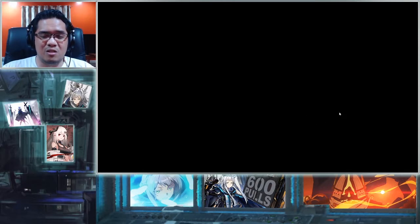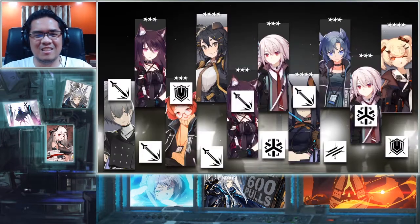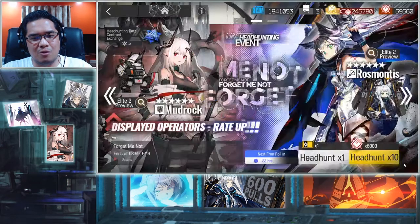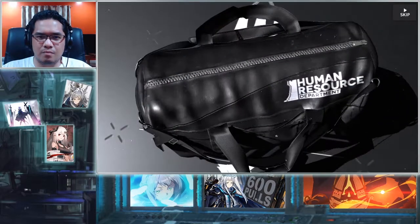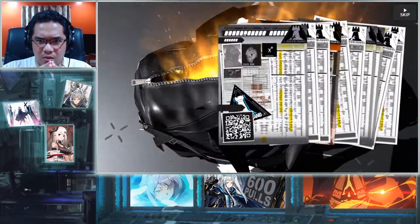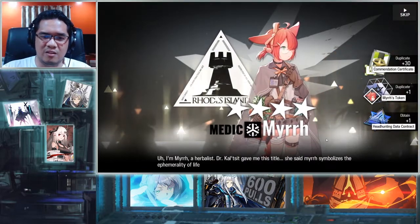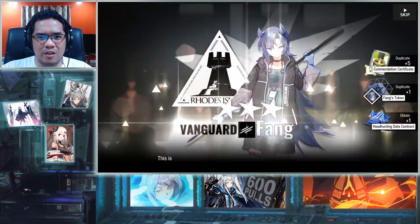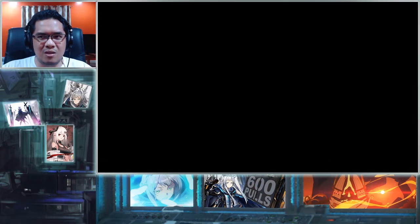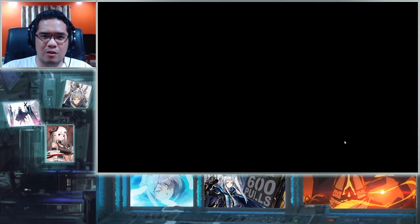It isn't. This is basically the min-roll of it — not even that many four-stars. Finally, another six-star. No five-star, one six-star. Mir spooks — completely fine. I can't find the time to raise Shining as my premier single target healer because I have way too many DPS priorities to raise. And now I have Mudrock as well on that priority list.